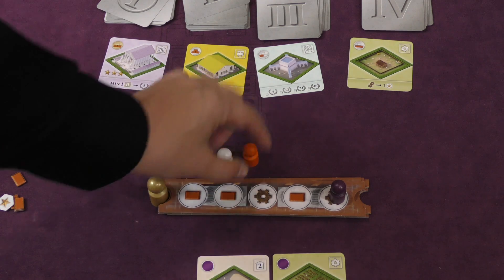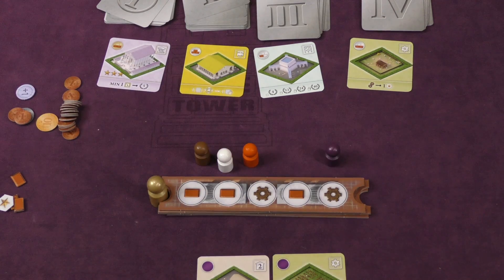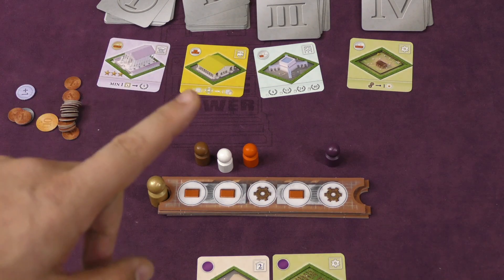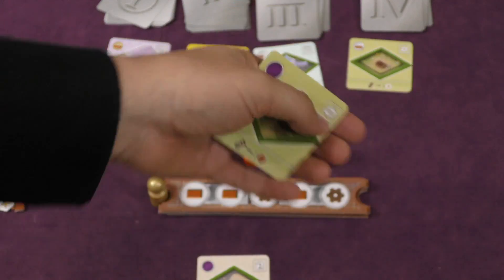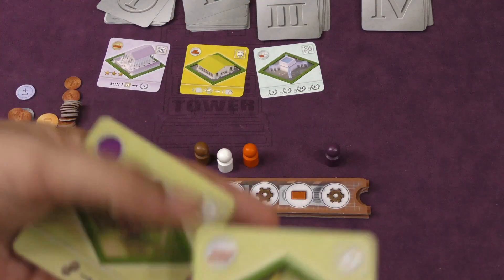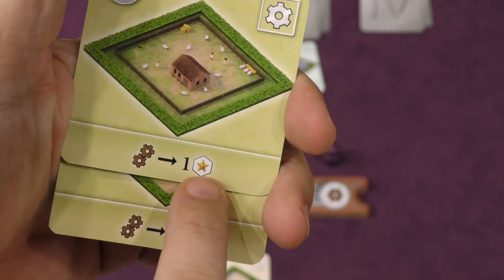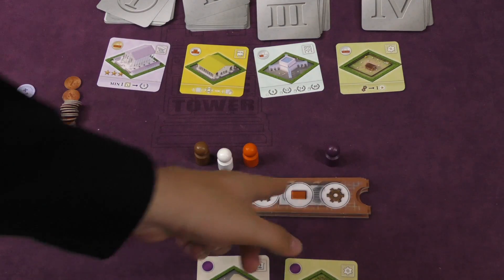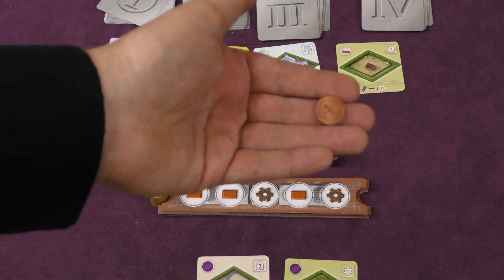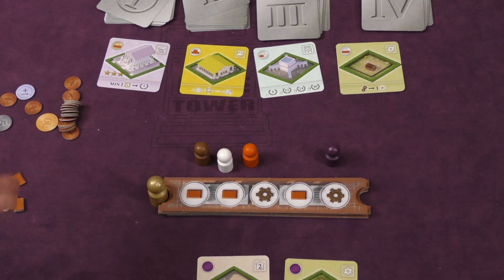They're only going to be able to build a building that costs one brick, or they can pay two coins per brick they're missing — but coins can be kind of difficult to get. The white player has two bricks, the orange player has one cog and two bricks, and the purple player has three bricks and two cogs. Bricks are used on your turn to build one building and put it into your city. If you have two cogs, you can run all your machines in your city — for example, two cogs gives me a coin, two cogs here gives me a star. If you're missing a cog, you can pay a coin for each missing cog.